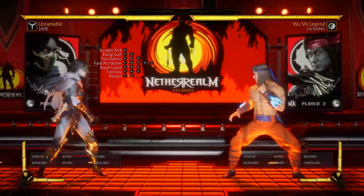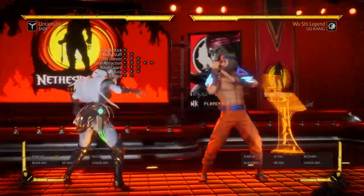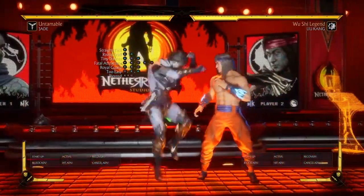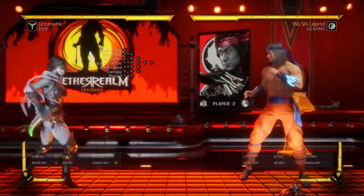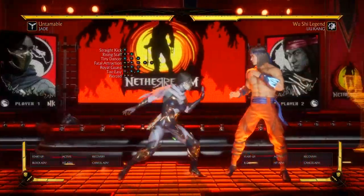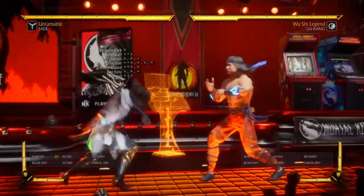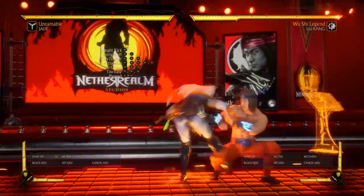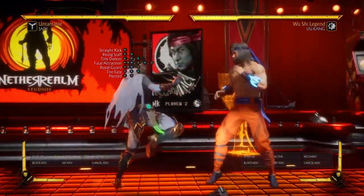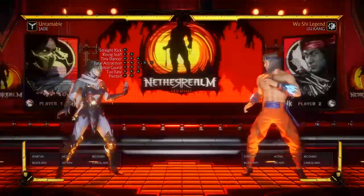Royal Guard — so this one is kind of a weird one. If you whiff one and then do it, you can back dash and it's good. But if you're up close it's not really that good — it's not as good as whiffing like this one. But you can do it up close, it's fine, and get a back dash.